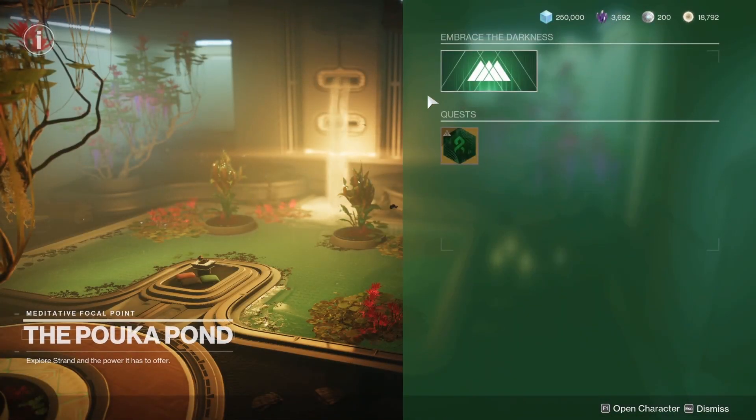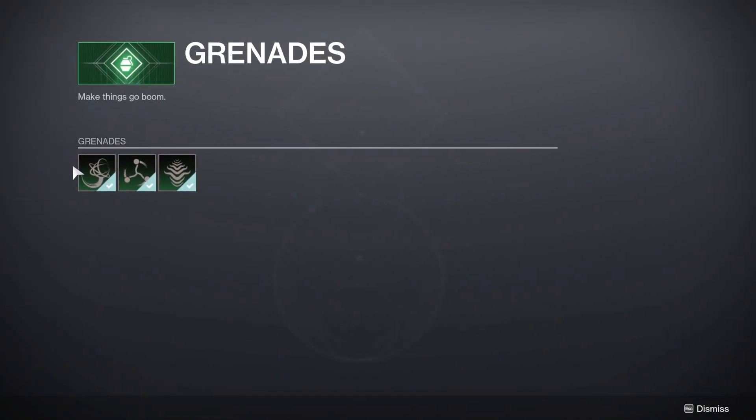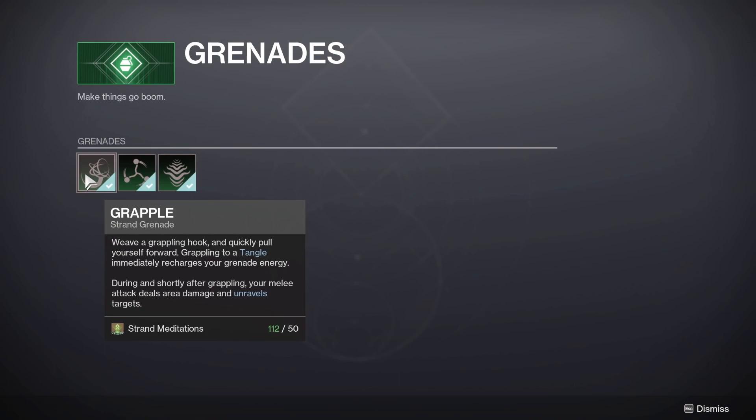Strand meditations are used to unlock aspects, fragments, and grenades for Strand — which is a refresher from the absolute bore that was grinding Stasis during Beyond Light.